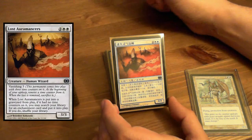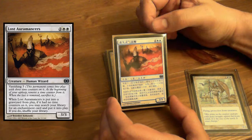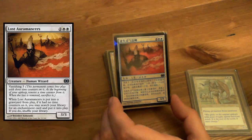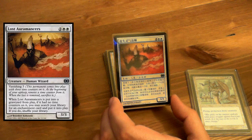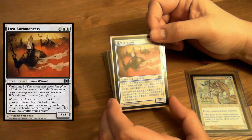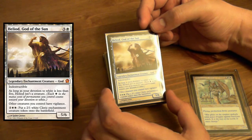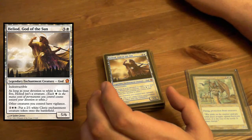Chinese Lost Auramancers — Vanishing 3. When Lost Auramancers is put into the graveyard from play, if it had no time counters on it, you may search your library for an enchantment card and put it into play. If you do, shuffle. That's pretty cool — if you let it vanish out, that's awesome. Heliod — Indestructible, start pumping out cleric tokens, which is pretty cool. And you'll hit devotion with this.